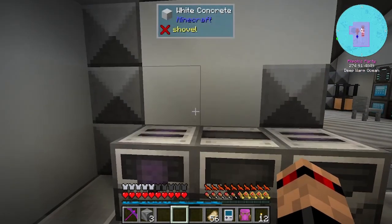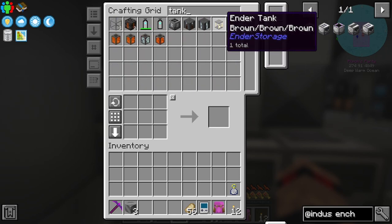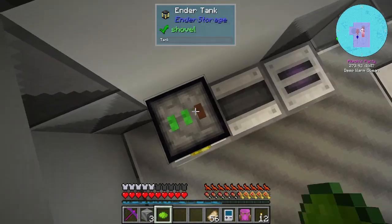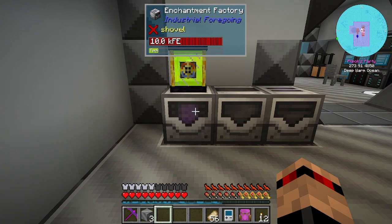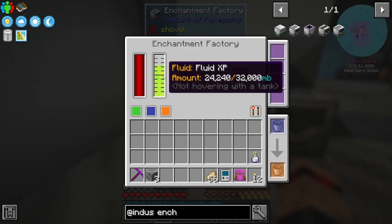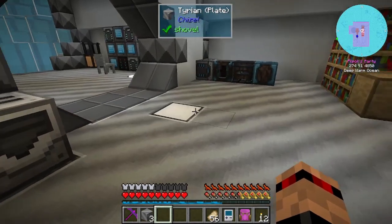We'll set the sorter up another time. For now let's grab a tank - we can nick one of either of these two. Stick that there. Some lime dye. That's going to fill that one up down here and drain this out, which is fine because I think we're getting quite a lot. Although we might just not have a backlog of experience - but you can see it is going up.